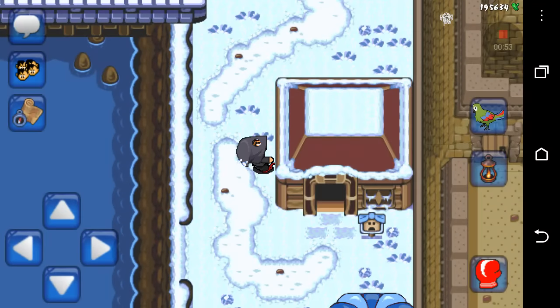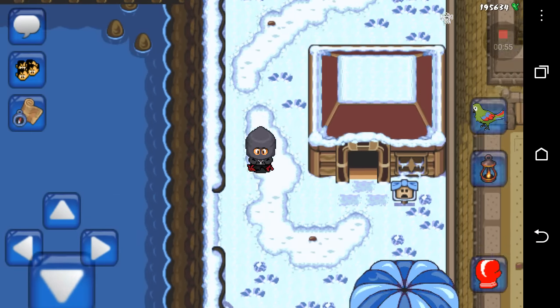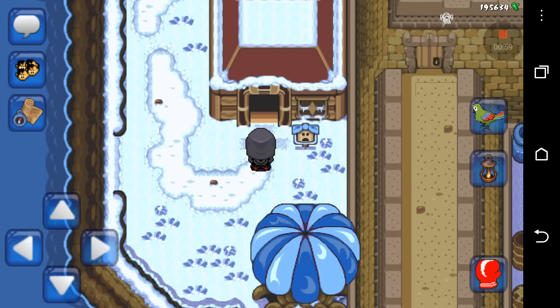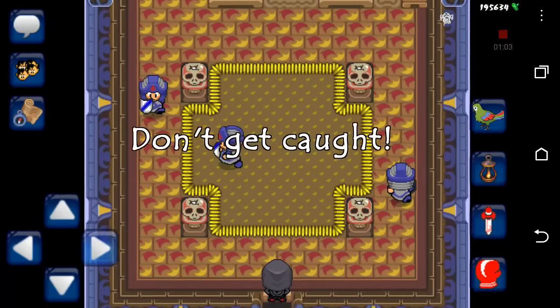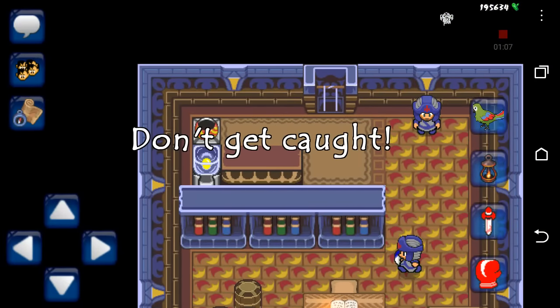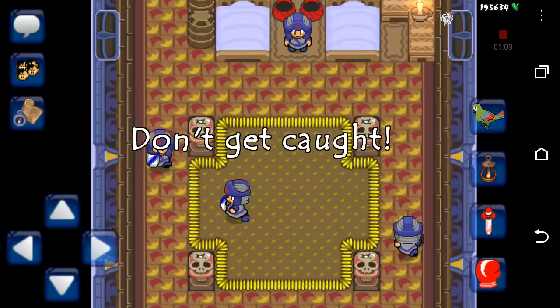You're going to see this little building, you're going to go inside, and you're going to have to sneak past the guards and get a key — that's the first and most important part of the quest. You have to do it. I already did it, but I'm going to try it once even if I fail.